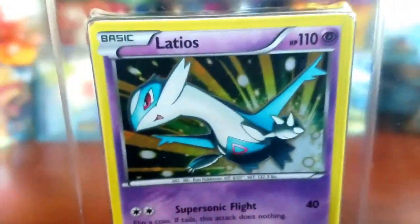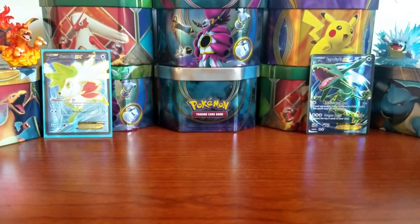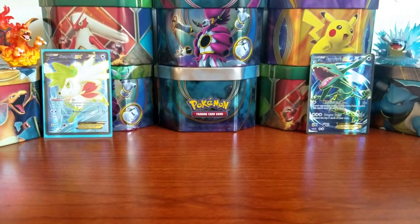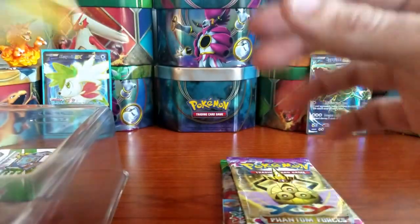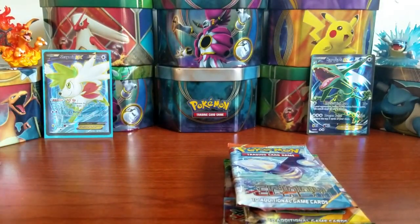The first thing I'm gonna show is the Latios card. There's a code card behind it, so let me get this out of the pack real fast so I can give out that code card. The code card was actually behind the Phantom Forces pack. We got a Roaring Skies, a Phantom Forces, a Roaring Skies, and a Primal Clash. Here's the code card for you guys — leave a like if you did get the code and let me know in the comments what you got.